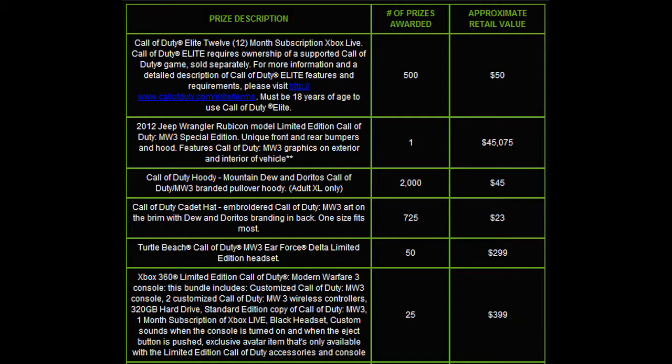They're actually giving you one 2012 Jeep Wrangler, and I'm assuming these are going to be on the bottle or the bag, but it's going to be extremely rare to find these. A Call of Duty hoodie — they're going to give you 2,000 of those at a $45 retail value. There's going to be a Call of Duty cadet hat, giving out 725 of those at $23. A Modern Warfare 3 version of the Turtle Beach, and there's 50 of those. And there are going to be 25 Xbox consoles given out at a retail of $399.